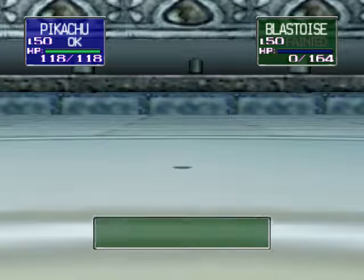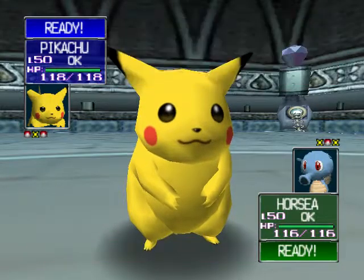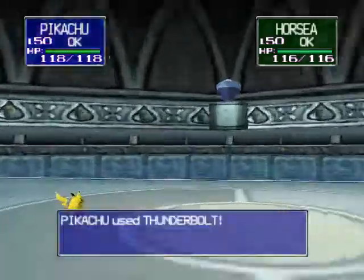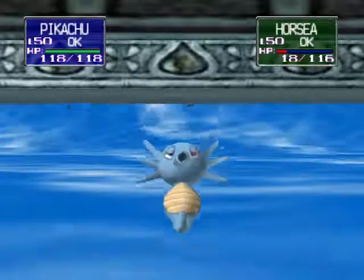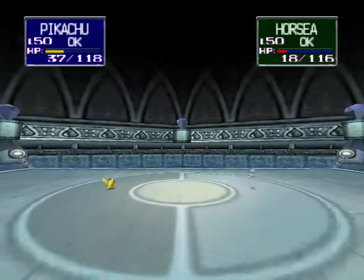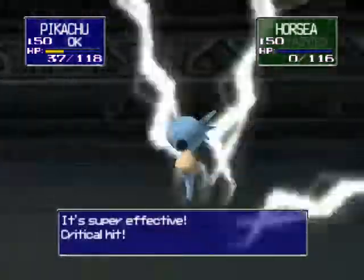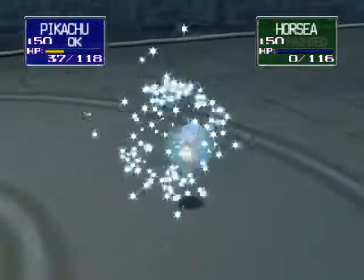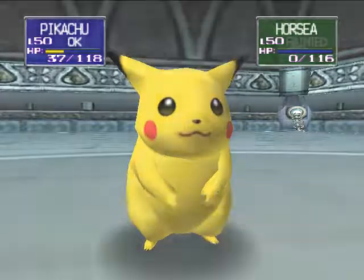Now we've got Misty down to her last Pokemon, which is Horsea. Because Misty always has to use Horsea. This should do it hopefully. It just barely survives, hanging on 18 HP. And Pikachu just takes Surf like a man - it must be a Surfing Pikachu! This is definitely going to finish it up - it's a crit, super effective! And so we beat Misty, we've got the Cascade Badge, and we will be able to unlock the next tower.